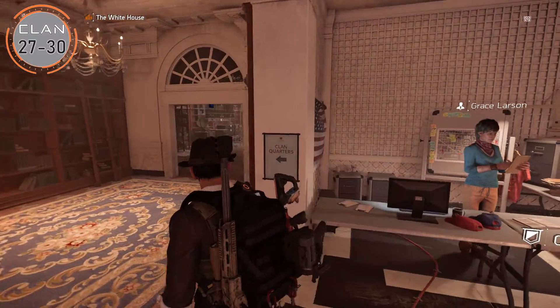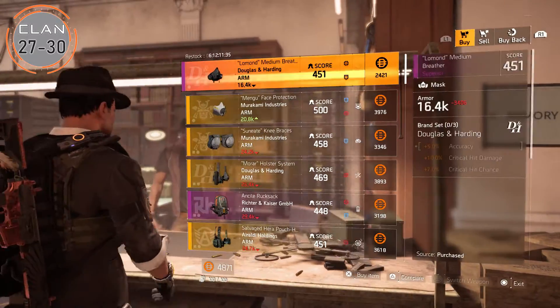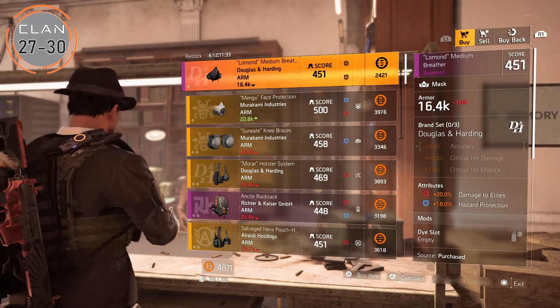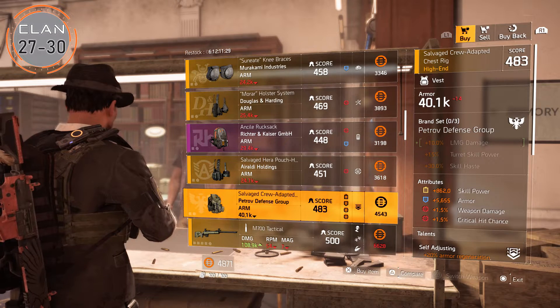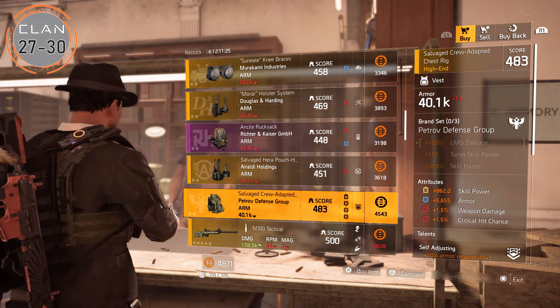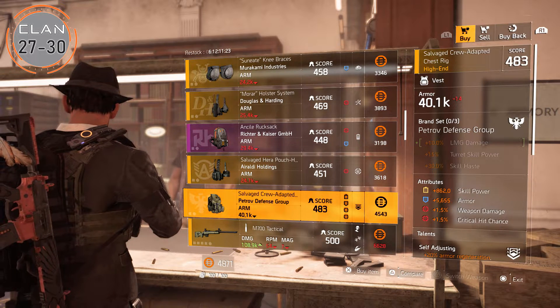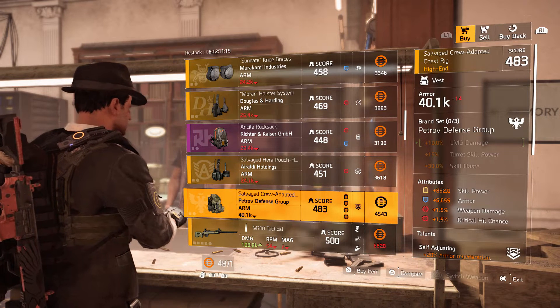For the last clan, levels 27 to 30, you can find this nice vest with 862 skill power. I know there are a lot higher rolls we've seen the last couple of weeks, but this is a decent enough roll. That's pretty much it for today, guys — thanks for watching.